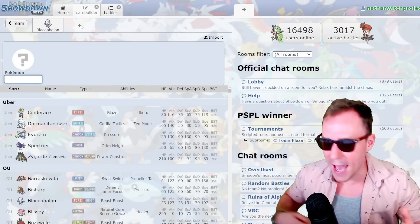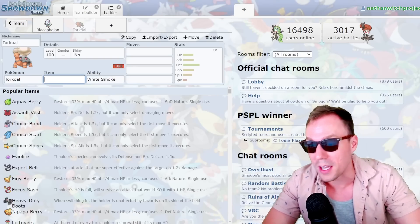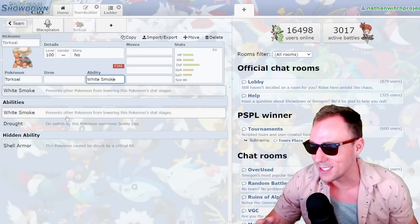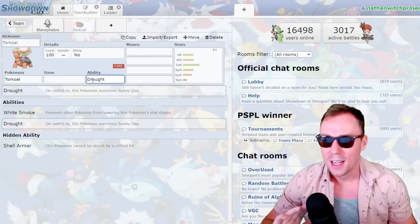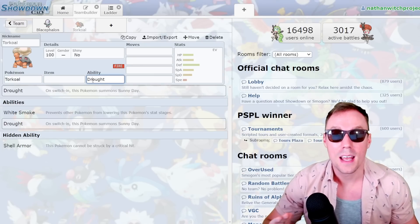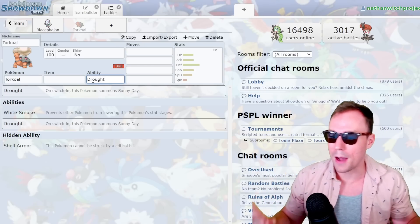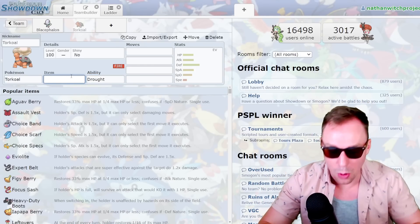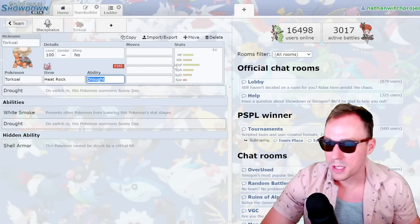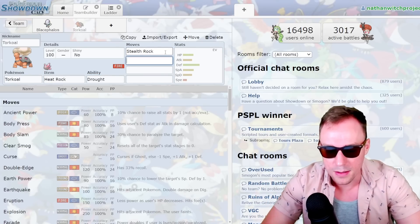In terms of building the rest of the team, we obviously have to have Torkoal. I don't think that's up for debate. Even if you remove the amazing Drought ability — which, if not for Torkoal, I would use Ninetales on the spot — boosting all of our Fire moves by 50% and weakening all Water moves, our biggest problem, by 50%. I'm already on board. When you get Torkoal, throw Heat Rock on, of course, and you get a Stealth Rocker. Oh my god, that's amazing. We need one. It frees up a Heatran or whatever slot.